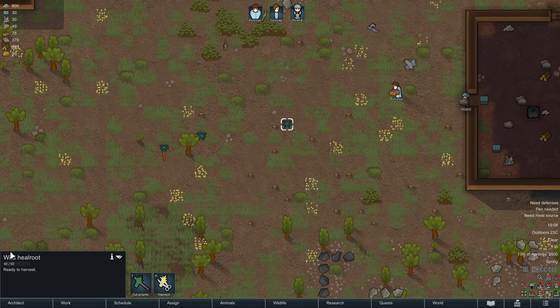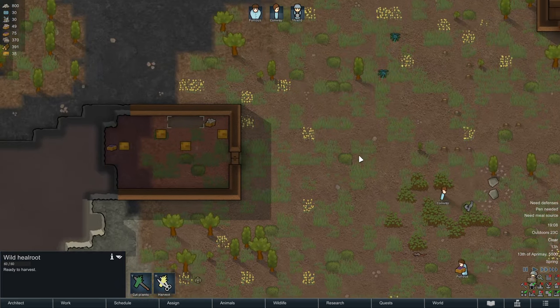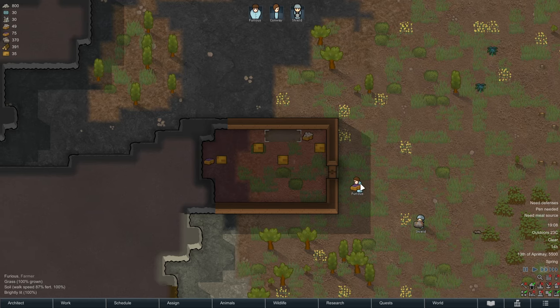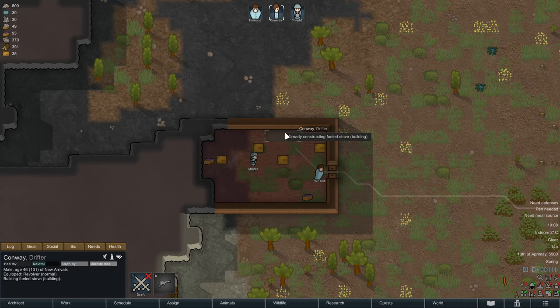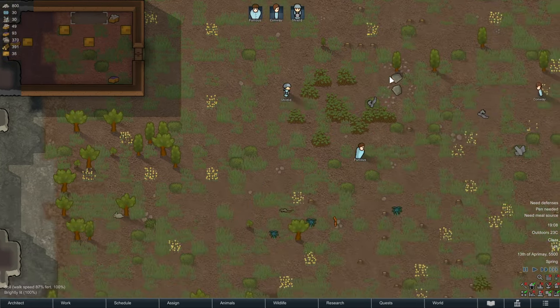You see all these plants here in between? That's wild healer root — basically natural medicine, which is very valuable and should always be harvested.